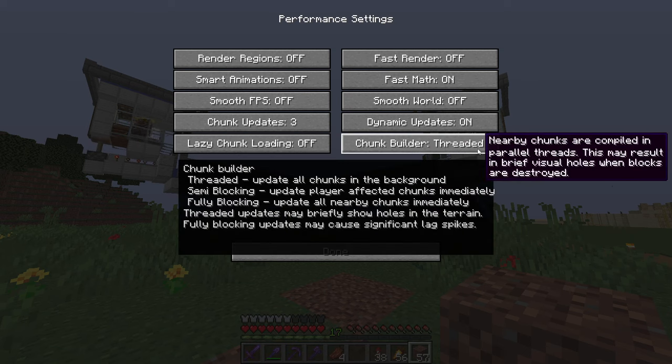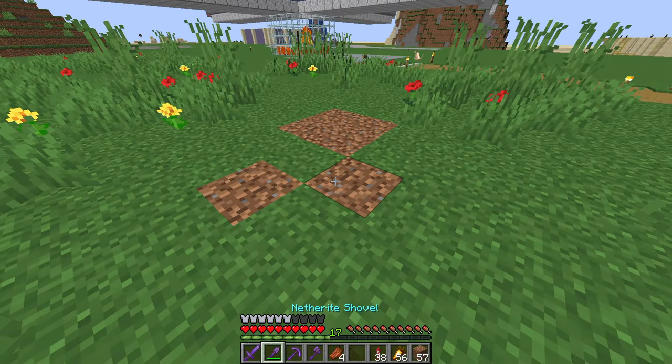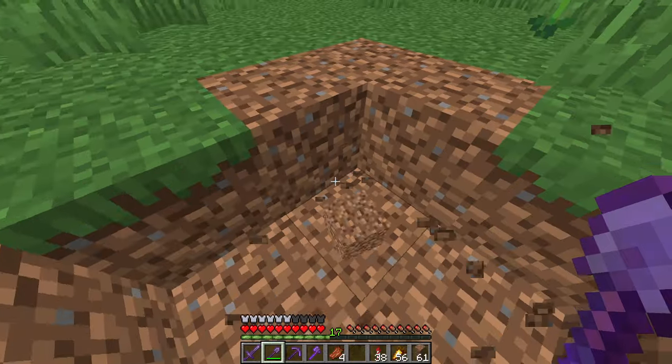Yours is probably on Fully Blocking. Make sure this is on Threaded. Semi-blocking might work as well, but for me personally it works just fine on Threaded. My friend had this issue yesterday — he figured it out within 10 minutes of research, but I'm hoping this video can help some more of you out. So this is how you prevent that sudden lag spike that you get from just breaking or placing blocks.